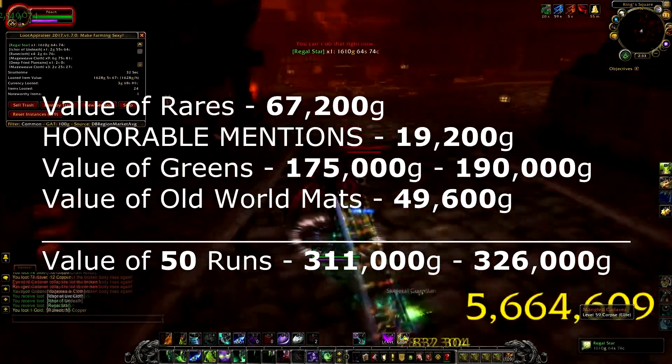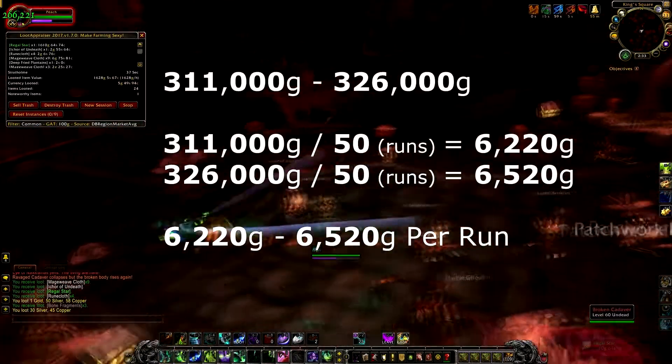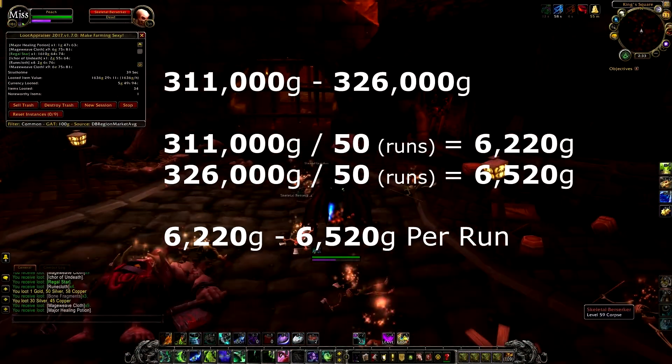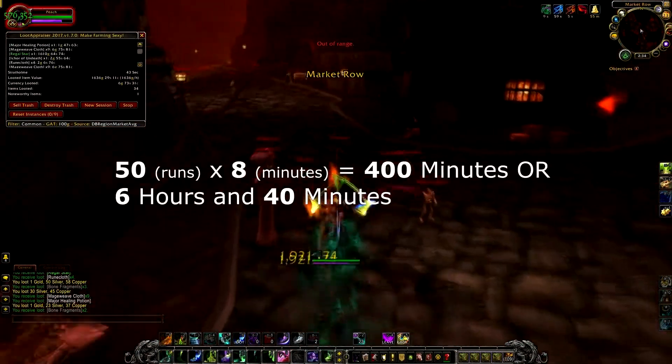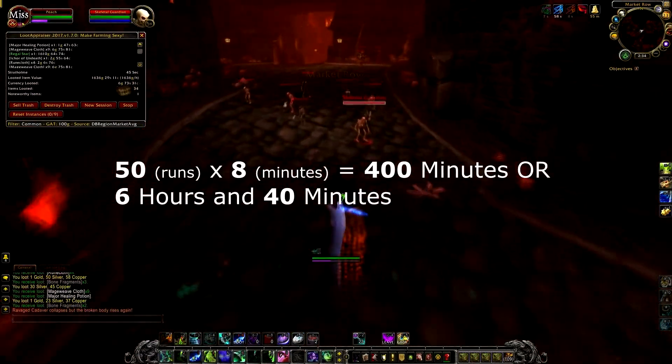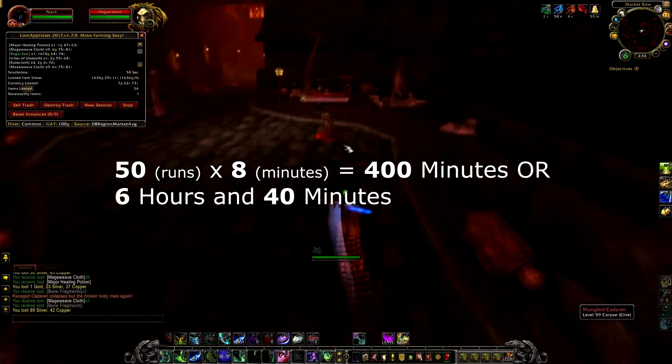All in total, my loot from 50 runs is valued at between 311,000 to 326,000 gold. This means each run is valued at between 6,220 gold to 6,520 gold, which is incredibly good. Both gates take 8 minutes to run. Multiply this by 50 and that means my total farming time was 400 minutes, or 6 hours and 40 minutes total.